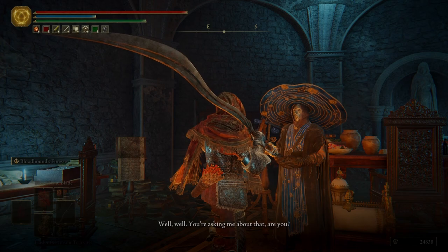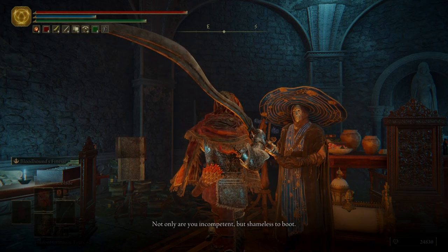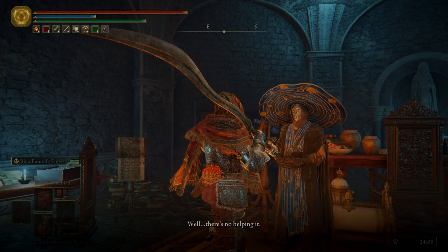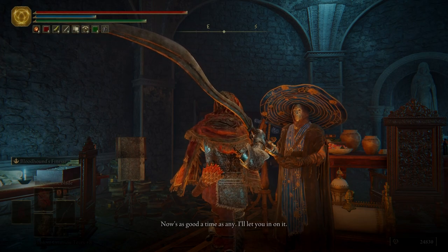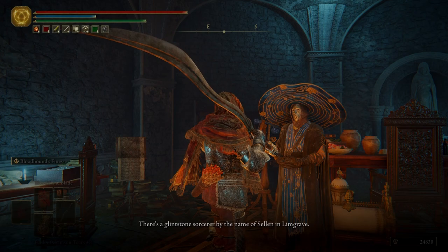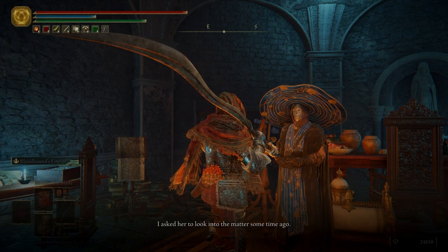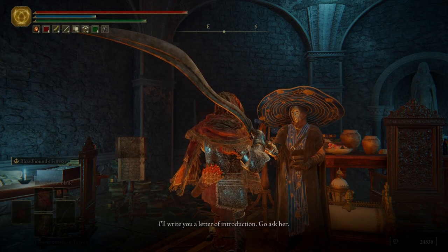Well well, you're asking me about that, are you? Not only are you incompetent but shameless to boot. Well, there's no helping it. There's a Glintstone sorcerer by the name of Sellen in Limgrave — she owes me for the help I gave her when she was expelled from the Academy. I asked her to look into the matter some time ago. I'll write you a letter of introduction — go ask her.